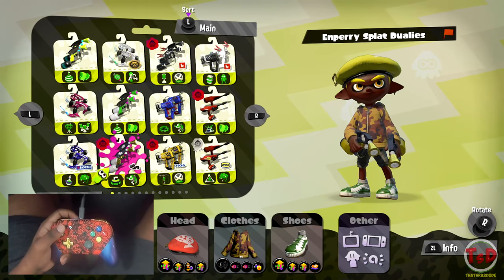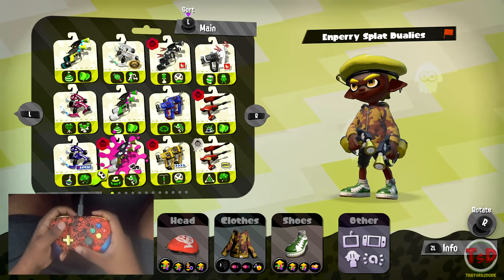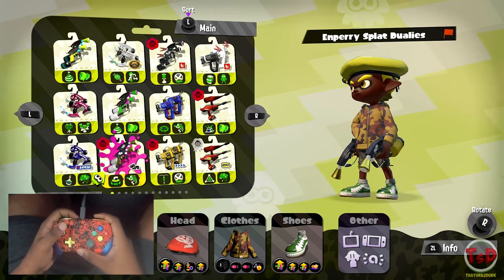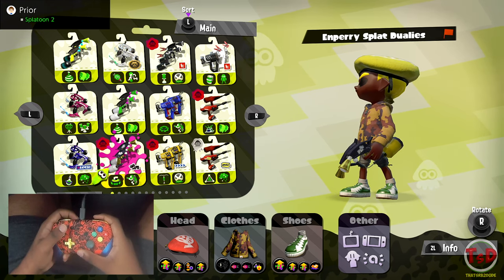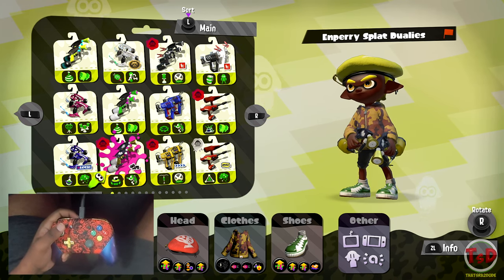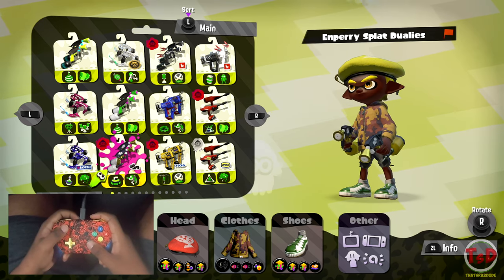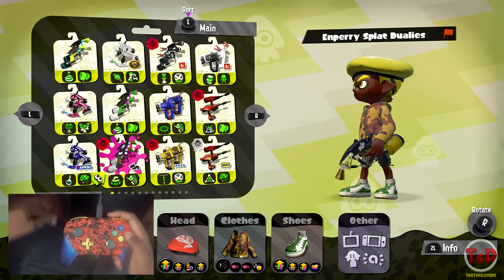The next duelies we're going to be using is the N-ZAP Duelies — this is the one with Curling Bomb and Inkjet. It's going to be a little different in how we play this one, since the Curling Bomb is going to allow us to get some pushes in, be more aggressive, and use our Ninja Squid to our advantage as well. Let's get into it.